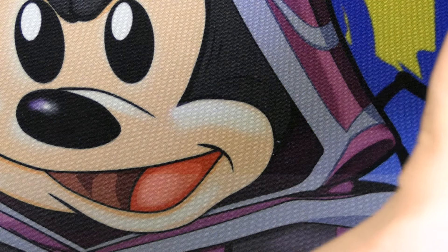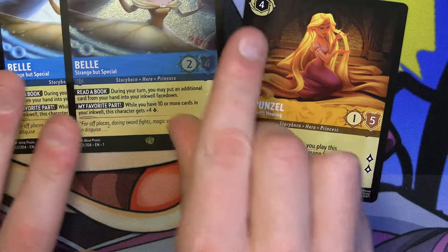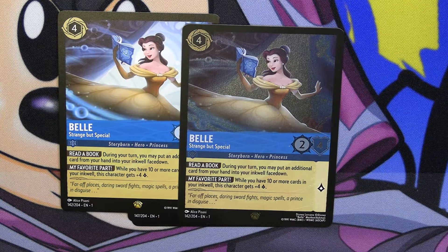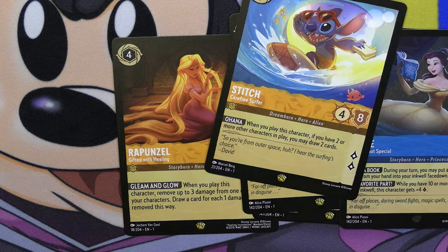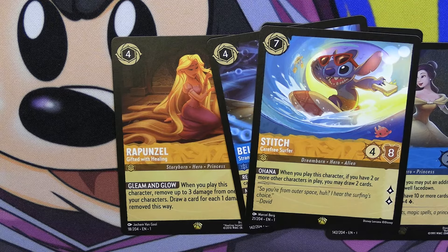Overall, I think we got a few cards as playsets and we did get four Legendaries, which is very nice. I did want to get at least a Rapunzel — we got a couple of the Belles, one holo, one non-holo, and a Hades as well. The best card to draw from this box is clearly Rapunzel — Rapunzel is just so good as a card overall. I actually didn't realize this Stitch is also a Legendary — so we actually got five Legendaries overall in this box. Yeah, that's pretty nice.